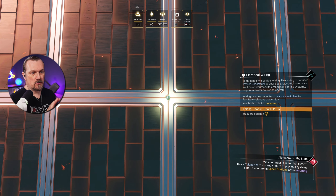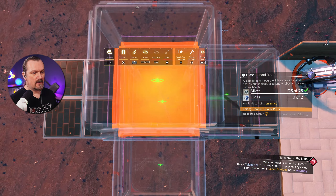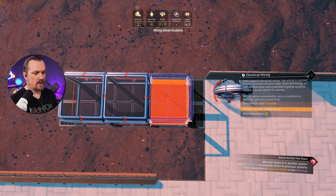Then move the cursor back to the center and that should be about pretty much centered on the floor and straight. So once I have that I'm going to toggle back to my cuboid room and place it, then place another one here, and another one here.